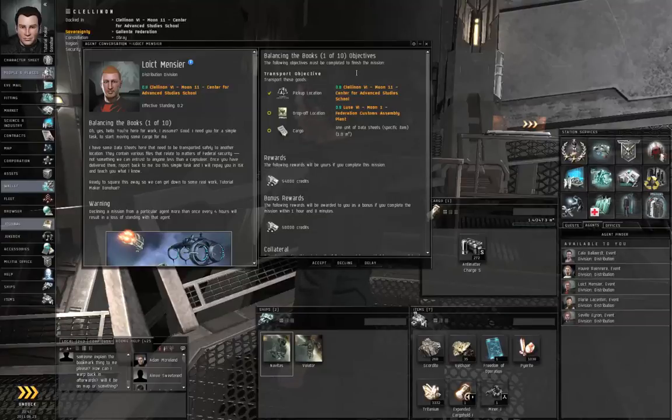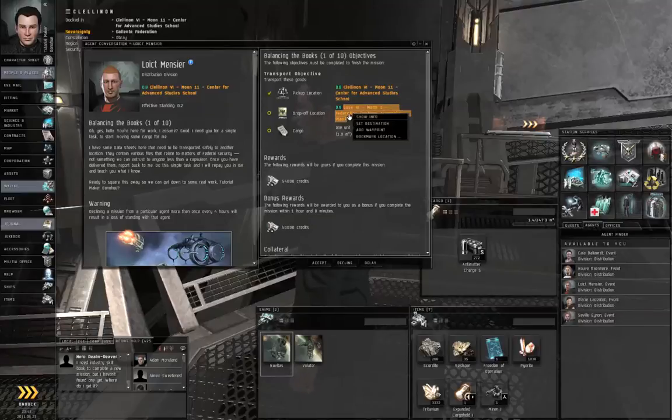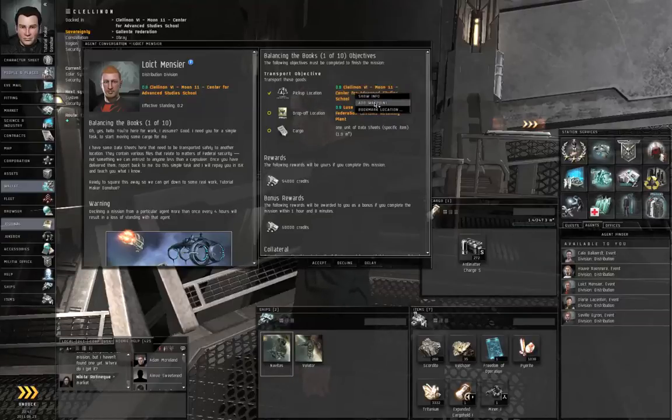The first step of the business chain is only a one-jump courier mission. It starts in Clelanon and ends in Luce. You're going to right-click the station in Luce — that's the drop-off location — and set destination. Then right-click the station for Clelanon and add waypoint. If you don't have any waypoints already, add waypoint and set destination do the same thing. But if you've already got waypoints, set destination will wipe all of your current waypoints and specify only one waypoint.